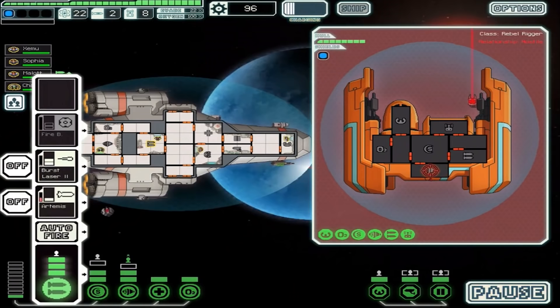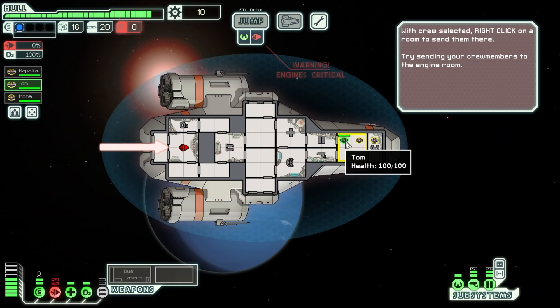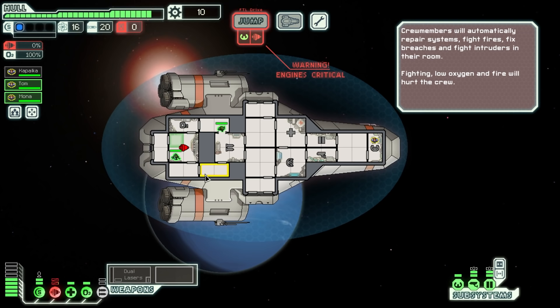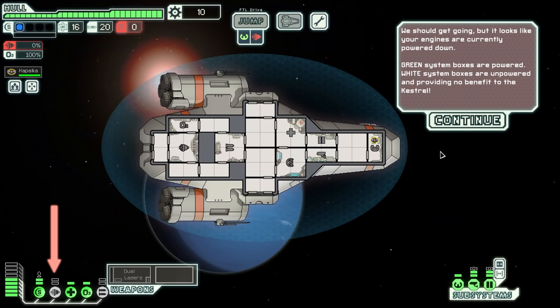FTL: Faster Than Light is a low pressure resource management sim — and by low pressure, we mean you'll be constantly fighting for survival in the low pressure vacuum of deep space, while a thousand things threaten to go wrong and kill your whole crew. Keeping everybody's eyeballs in requires mastery of FTL's many systems, which is why there's a sensible and straightforward tutorial when you start the game, that walks you through the basics like repairing damaged bits of the ship or rerouting available power to the ship's various subsystems.